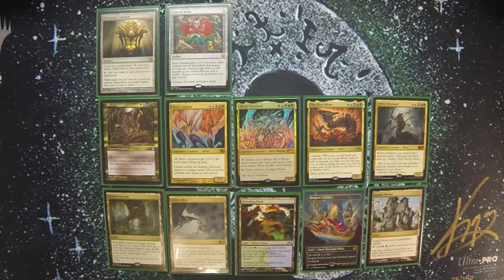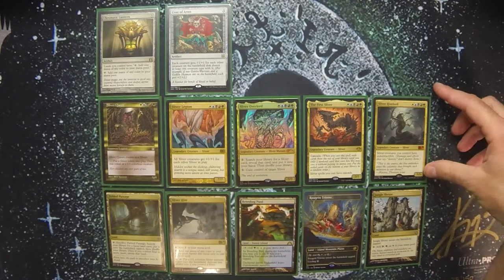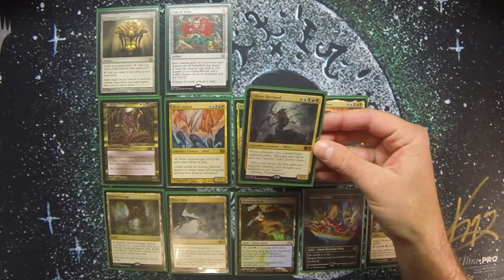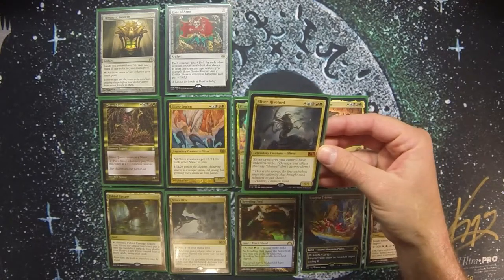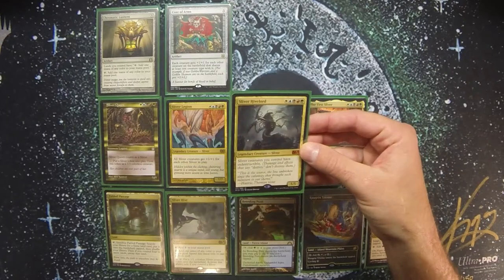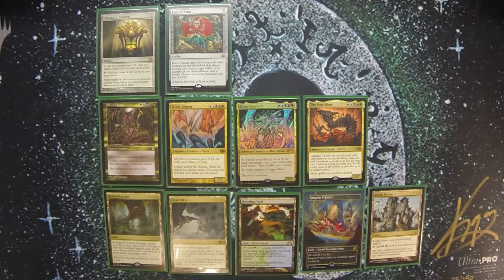One of the things to help with that is Sliver Hivelord, which costs one of each color of mana for a 5/5, and Slivers I control have Indestructible. So even in the face of my opponent's board wipes, I can keep them from taking my creatures and turn it into a one-sided ordeal.